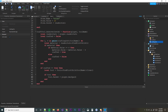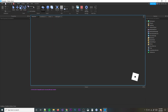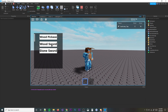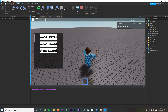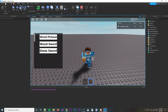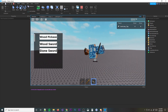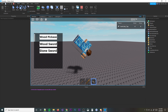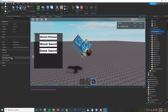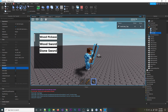It should work just fine. Let's test it — wood pickaxe, boom, got a wood pickaxe. Sword works. The stone sword too — oh wait, the tool is anchored. Let me un-anchor the handle. There we go, un-anchored. As you can see it works just fine.